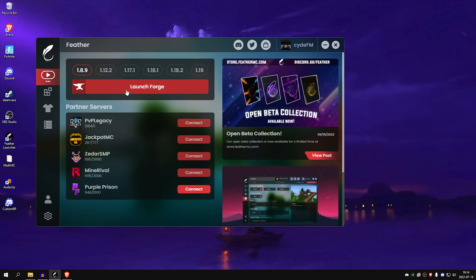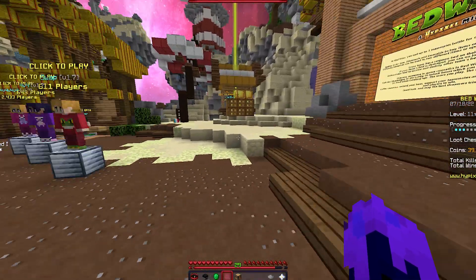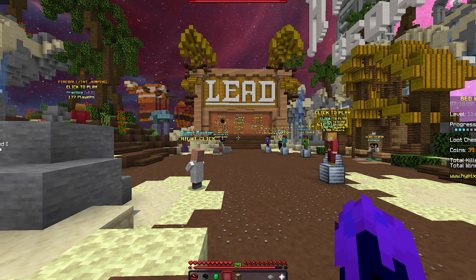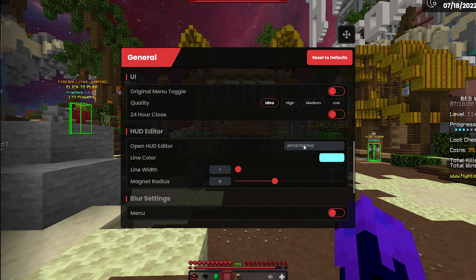Then you can open Minecraft 1.8. Once you're in a game, you need to press R Shift and open up your Fever Client Settings. Press on Fever Settings, go to General, and scroll down. Go down until you see the HUD Editor. Press on it and choose another key bind. I'm going to choose the R bracket.